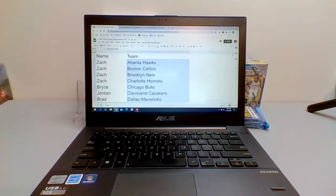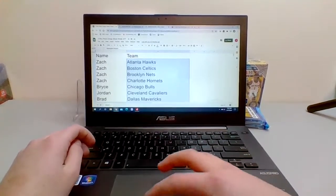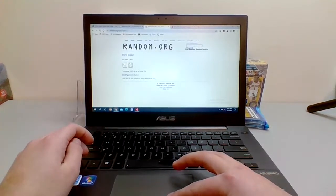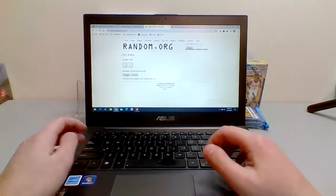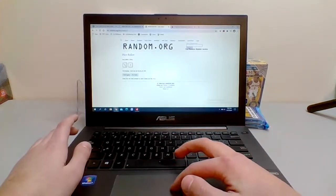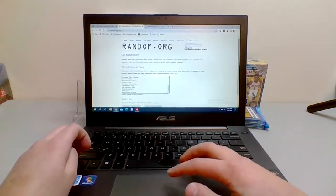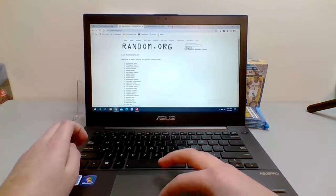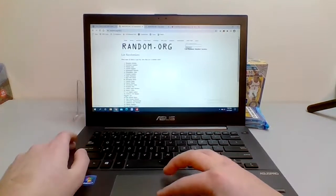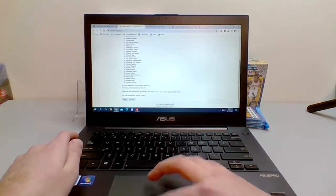Let's get started everybody. Once again, welcome to Snowflake Breaks — you guys can drop a like, leave a sub. Let's see if we can get to 10 likes on this stream. We'll roll our dice — we got four times, and we're going to randomize the list. We'll randomize the teams four times here. We got one, two, three, and four.